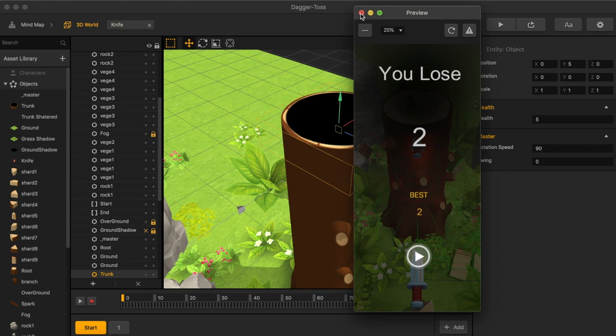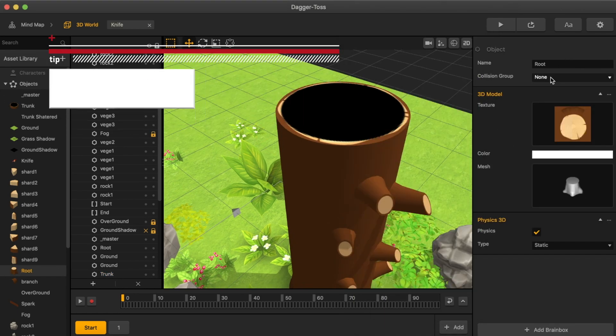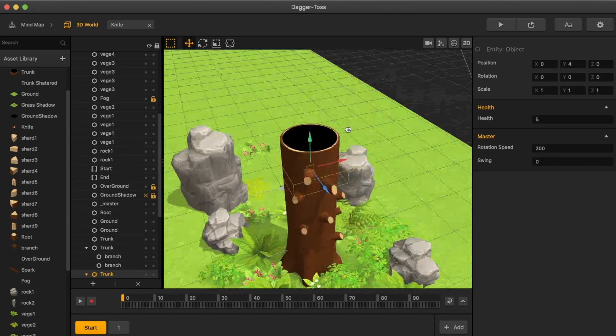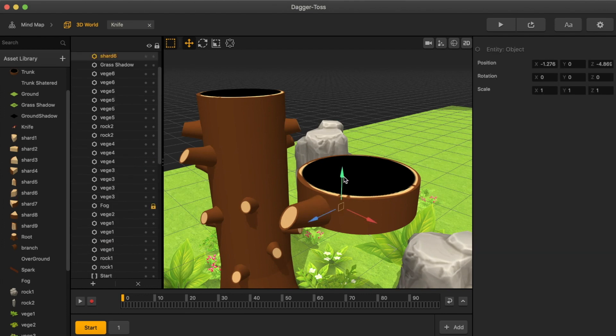If you hit that piece — that root — looks like it's a root, it is an enemy. It's not labeled as an enemy, but we saw what just happened. This is a trunk, and once the trunk somehow gets destroyed, then we will see multiple shards come from it.